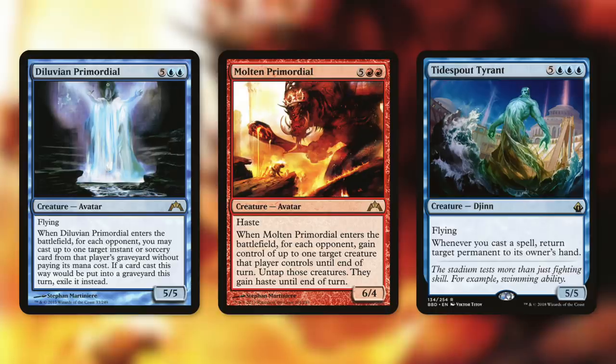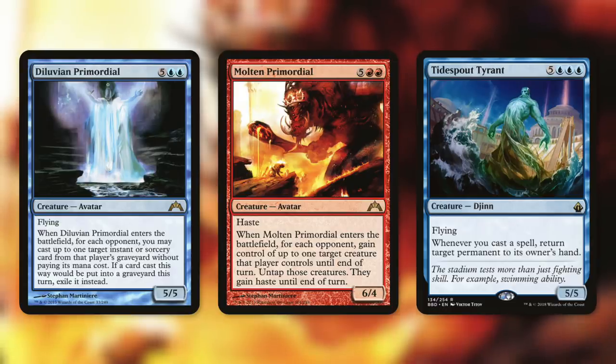But perhaps the deadliest thing to have copies of is Tidespout Tyrant. It says whenever you cast a spell, return target permanent to its owner's hand. Notice it said permanent, not non-land permanent. So if you've got, let's say, six of these in play and you bounce everything back to everyone's hands except for lands — well, eventually you've gotta bounce the lands too, right? I mean, you gotta target something and the game's gotta end.